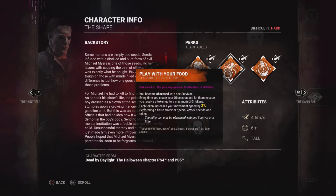This perk is pretty good. Michael Myers is usually 150 speed, and you can go up to 159 with full stacks. But performing a basic attack or special attack spends one token.